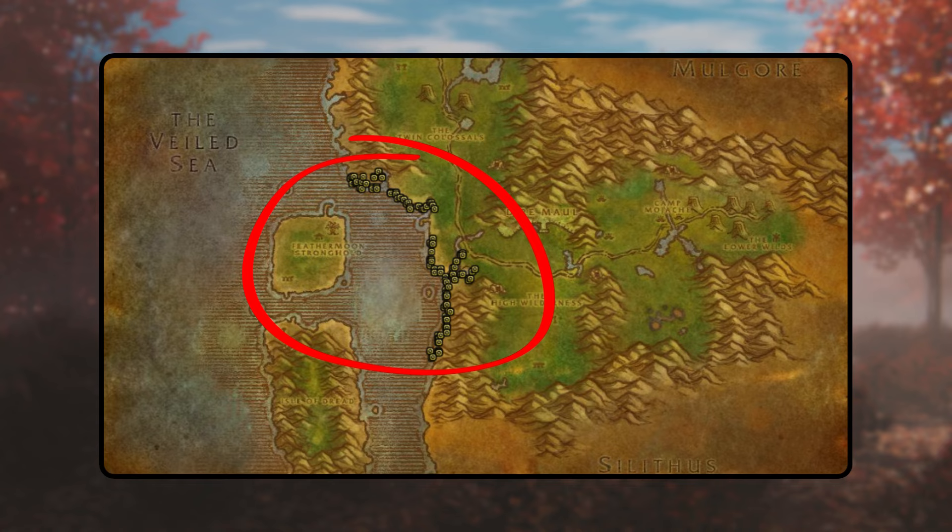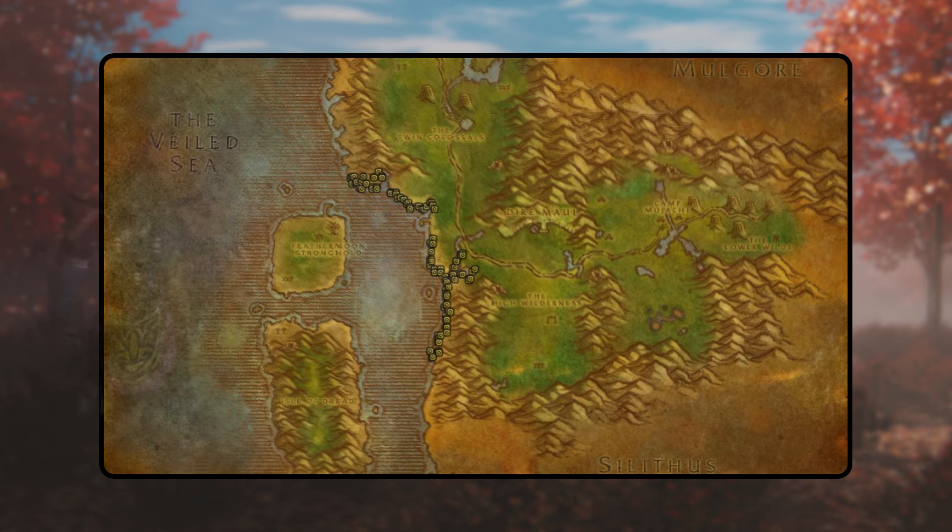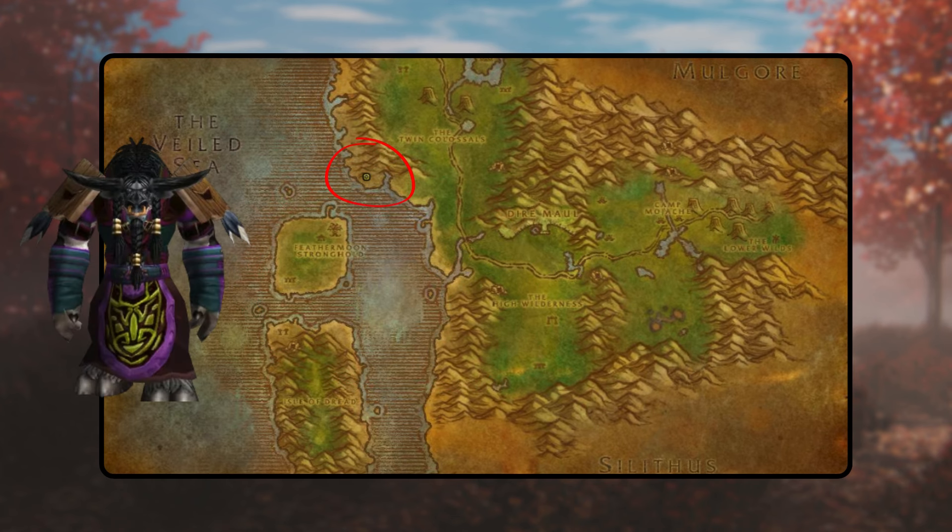After completing the initial quests and obtaining the Murky Sapta, the follow-up quests — Answering Earth's Call, Answering Fire's Call, Answering Air's Call, and Answering Water's Call — each task you with collecting three elemental essences. These essences can be obtained from sea elementals and sea sprays along the southwest coast of Feralas. Combine these essences with the provided fragments to fulfill the requirements of each quest.